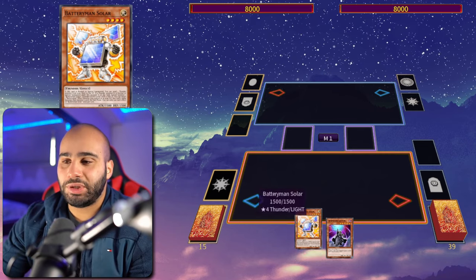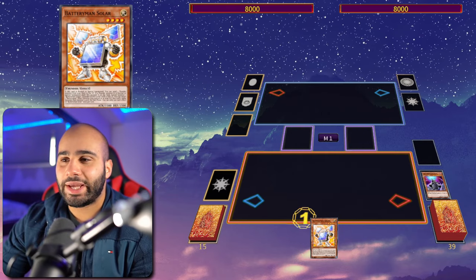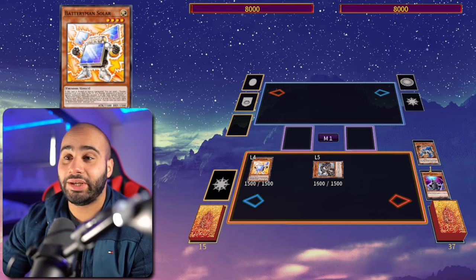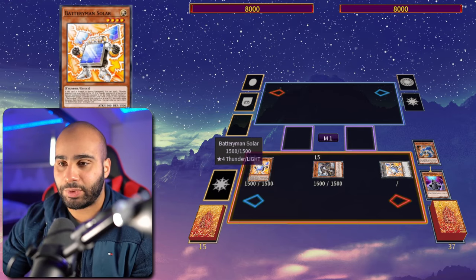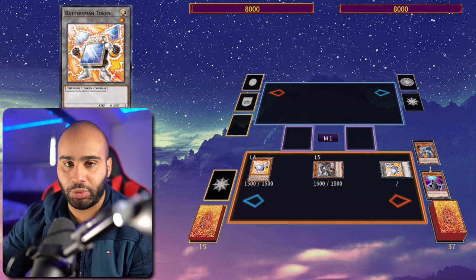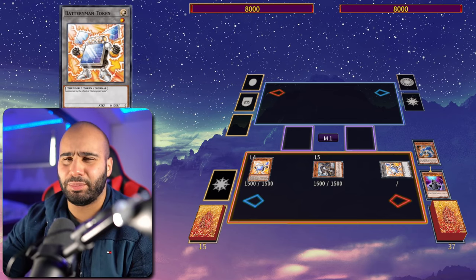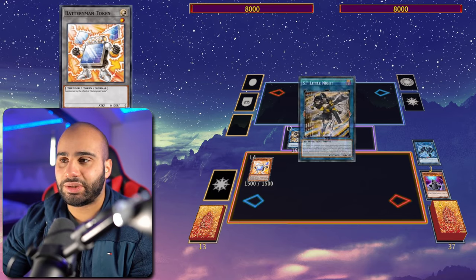Alright, combo number one. This deck doesn't really care about Shifter for obvious reasons. So if you go Normal Summon Solar and your opponent chains Shifter on standby, you're gonna go okay thank you — now my Armageddon Knight is turning into the nuts. You're gonna be banishing the Roar and then Special Summoning the Dark from the deck, and since a thunder monster was summoned Solar will trigger to summon a token. Link Kribo is banned so we go into Link Spider instead.